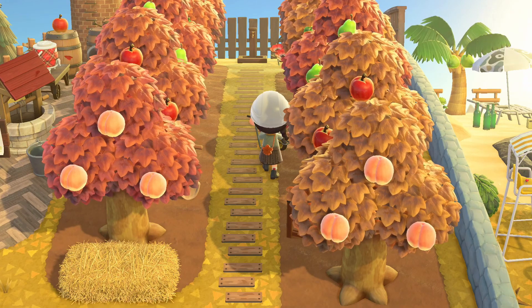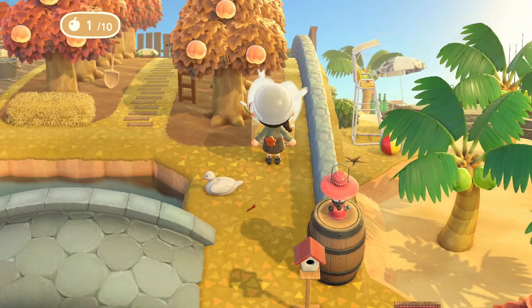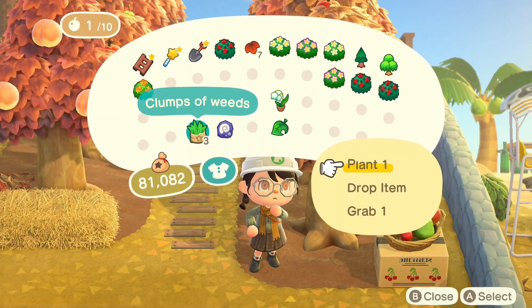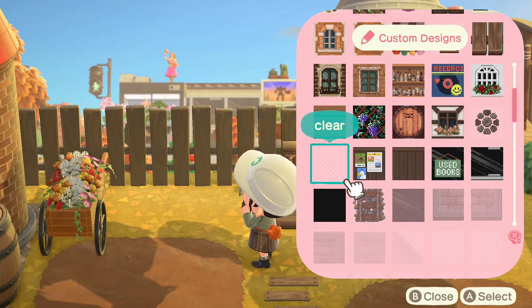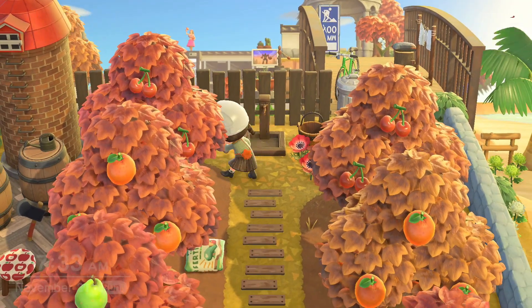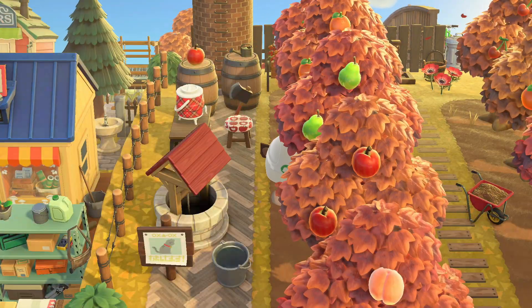Around the orchard, I also placed down various items such as a ladder, a shovel, a handcart, fruit boxes, and any small item that just made sense to be in that space. I also filled some of the dirt patches with weeds so it wasn't so empty. In the spaces that I did not place an item or weeds, I covered it with a transparent custom design so that the weeds could not spread.